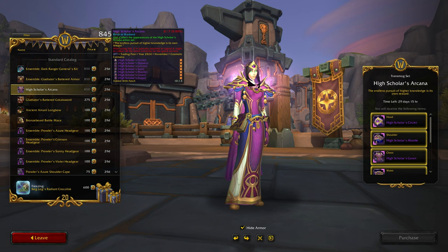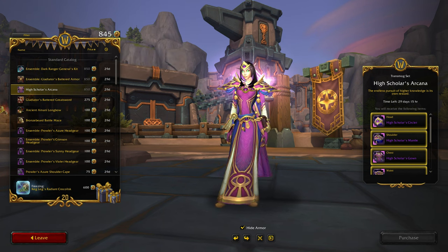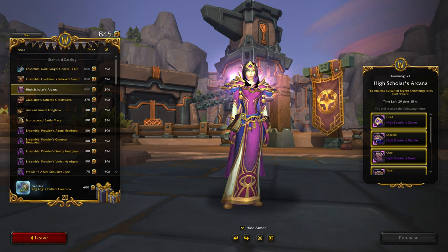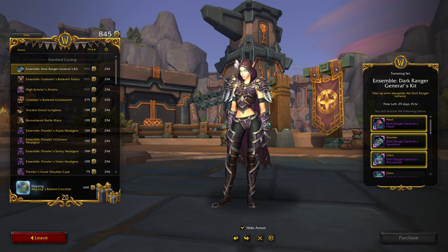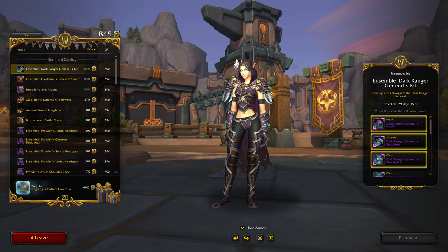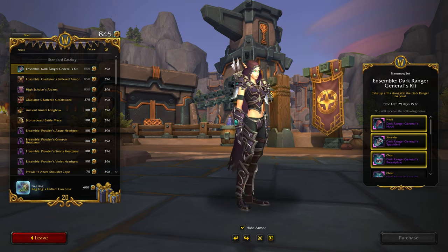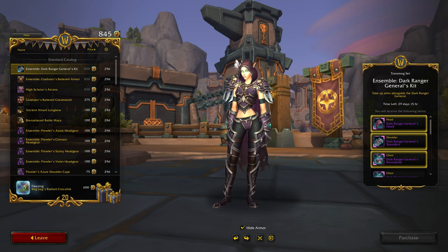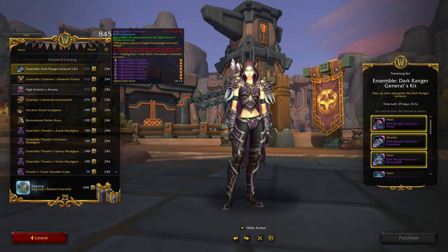Why is it starting on that one, not the one right at the top? Oh, High Scholar's Arcana — looks pretty neat. Dark Ranger's General Kit, for all those Sylvanas lovers out there. Oh, that looks pretty nice. Yeah, I do like that more than the mage-looking one.